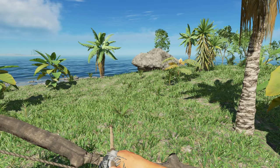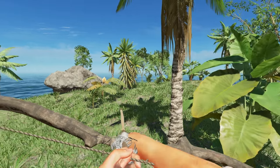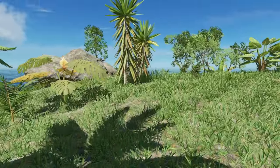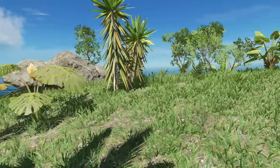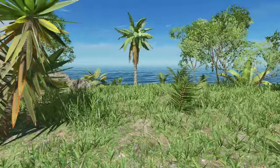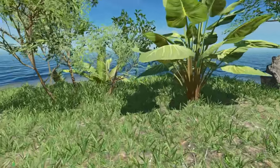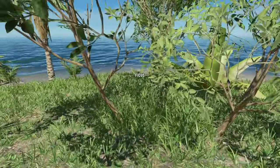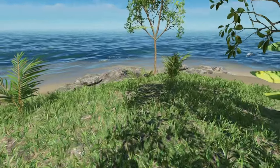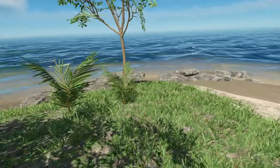I've spotted a boar on this island and they can be a little tricky because they're very skittish - you can't get close. I recommend crouching up on them. There he is, so you may want to get ahead of him. You can't get too close because they will run off.